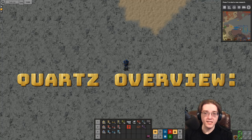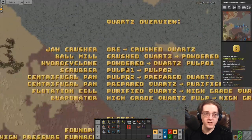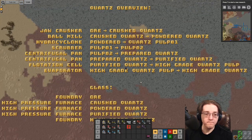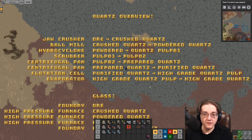The only difference is that I am using the infinity mod to help showcase the various processing chains. So with that said, let's get started with the quartz overview. Quartz is not as complex as what we have been covering thus far with iron and copper — this is going to be a relatively short tutorial because there are just not that many steps to go over.